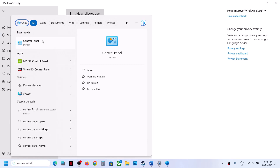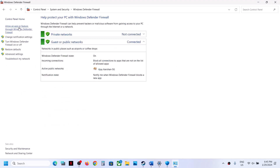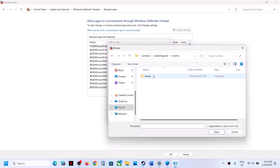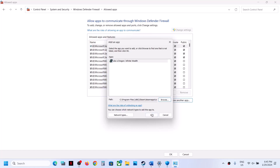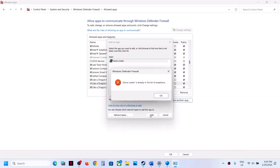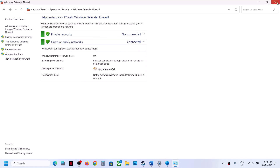Type 'control panel' in the Windows search box and open Control Panel. Go to System and Security > Windows Defender Firewall, then click Allow an App or Feature Through Windows Defender Firewall. Click Change Settings, then Allow Another App, click Browse, go to the game installation folder, select the game exe file, click Open, then click Add. Repeat for the second exe file — browse, select it, click Open, then Add. Once done, click OK and launch the game.